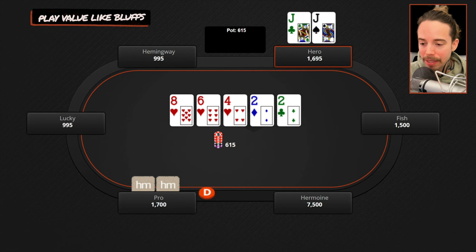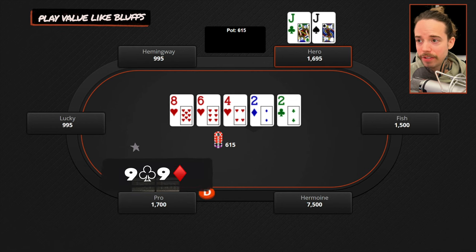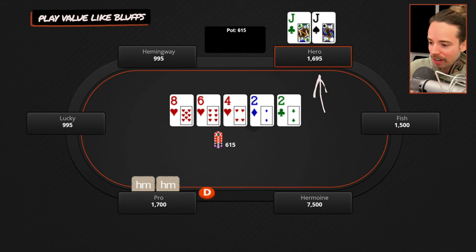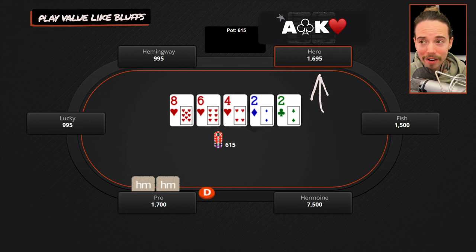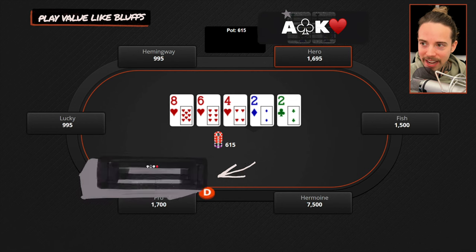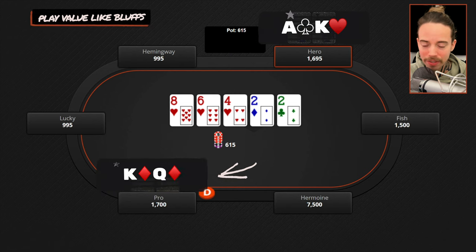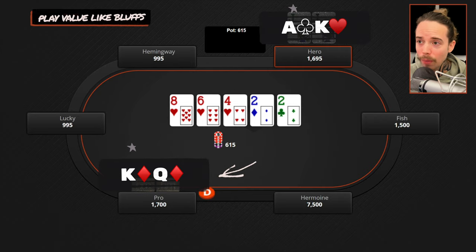Most of his range looks like showdown value or air. So what happens if we bet? We get snapped off by a lot of the showdown value — nines, tens, eight-x, even sevens — he's probably going to call if we bet. But if he has air and we bet, those hands just fold. Now think what happens if we check. If we check, what does our hand look like? We three-bet, check-called the flop, checked the turn, and now check the river — they're probably going to put us on ace-king or ace-queen with a heart. So if we check and he has thin value like pocket nines or ace-eight suited, those hands are going to bet at a high frequency — pros value bet thinly. And if he has air, he's going to bluff at a high frequency too since it looks like he can get a fold.